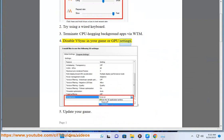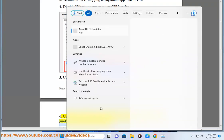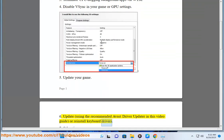Tip 4: Disable eSync in your game or GPU settings. Tip 5: Update your game. Tip 6: Update or reinstall your keyboard drivers using the recommended Avast driver updater shown in this video guide.